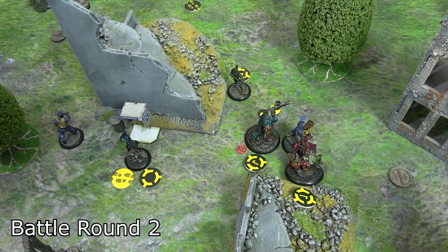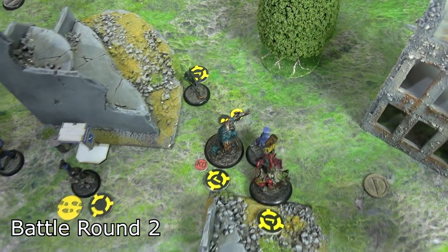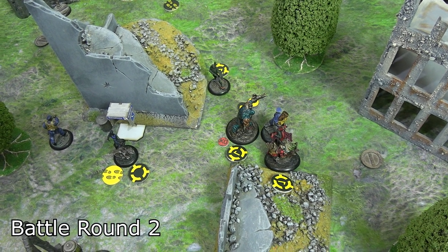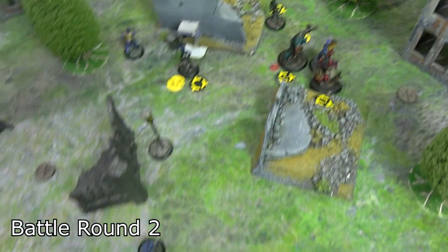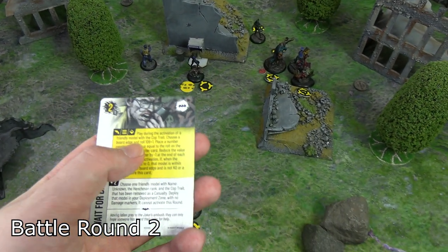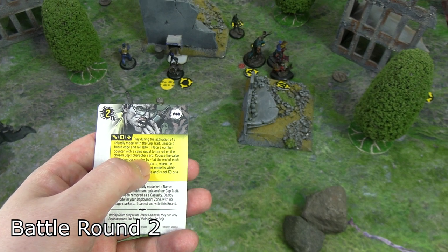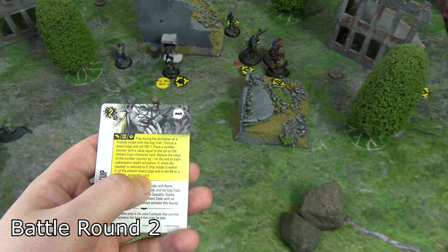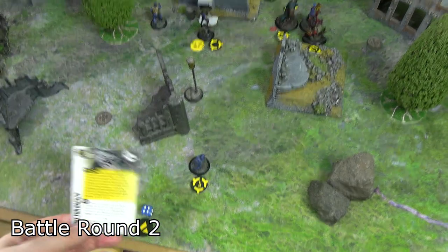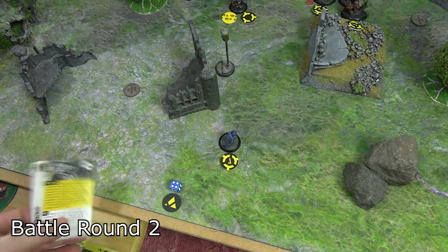The GCPD detective activated with Audacity, fired his pistol into KG Beast's back — two hits through for two blood, two stun, putting him at eight blood total. With nine endurance he's still alive and not knocked out, but close. The detective then retreated to within four of the board edge because Wait for Backup was played: choose a cop, choose a board edge, roll d6 plus one — rolled three for four. It counts down at the end of every activation, and if at zero the model is within four of the edge and not dead, you score the card. Nobody can reach him back there, so it's very likely to score.